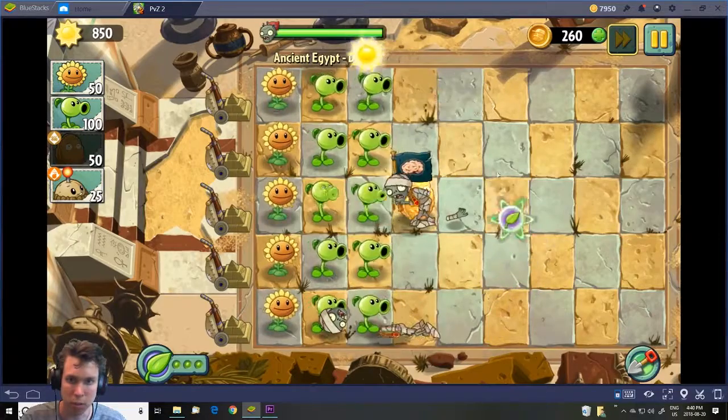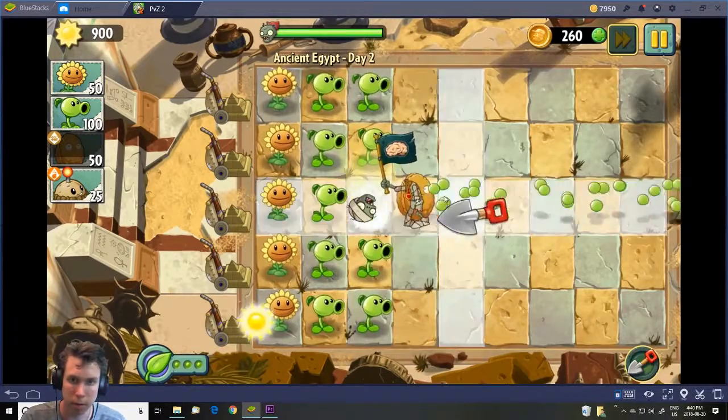It looks like I'm going to need to place a walnut down at the end here. Actually, I just used a plant food — that works too.